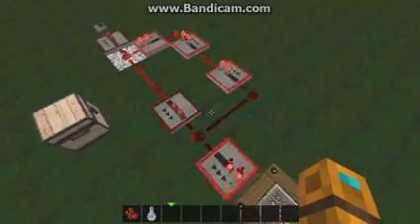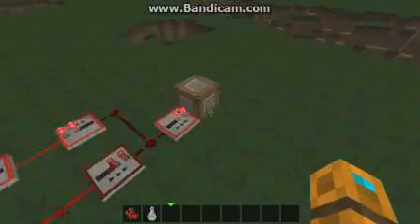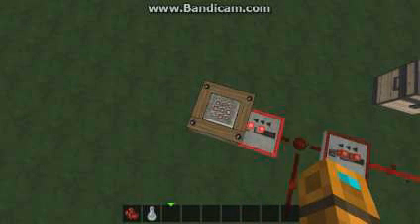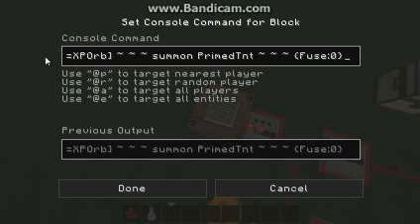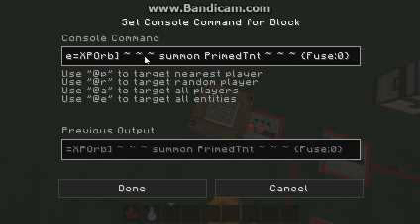In this case, I made one that actually — what it will do — is you can use it anywhere, and it uses the most simple thing ever: one command block in a clock. This command, if you didn't see it down in the corner before, it's slash execute, so it will execute these commands. It will search for the entity XP orbs on the ground. If you didn't know, they're spawned in once you throw a bottle of enchanting on the ground. What it will do then is summon primed TNT with a fuse of zero to the location of that orb.